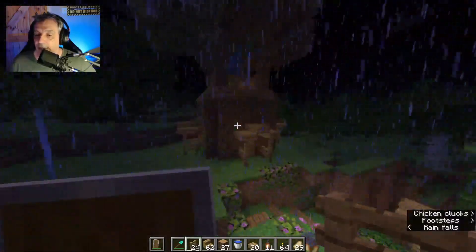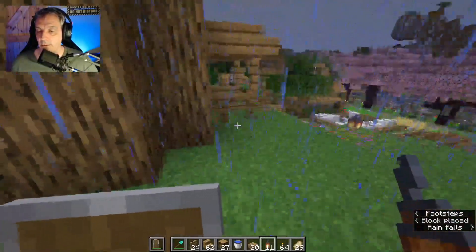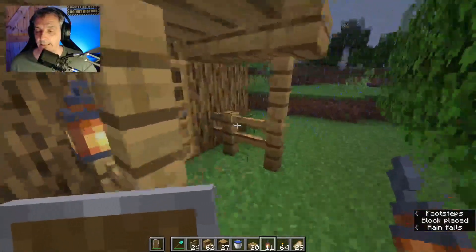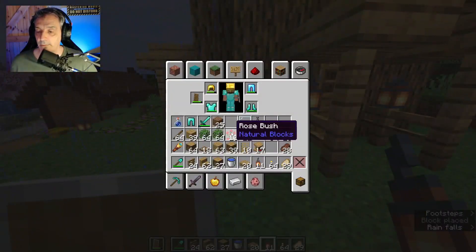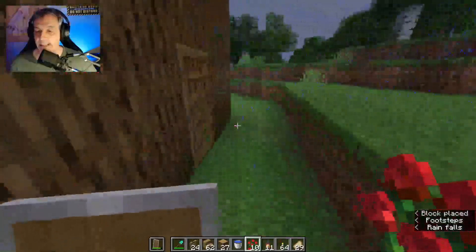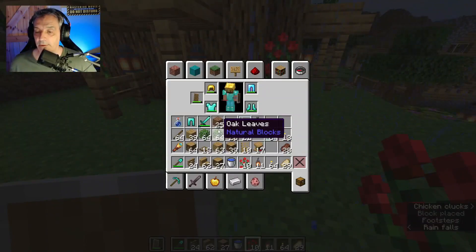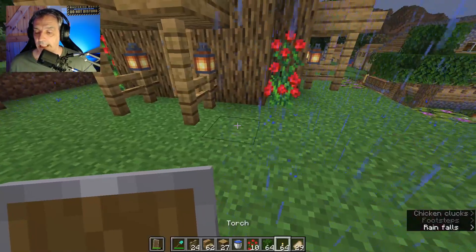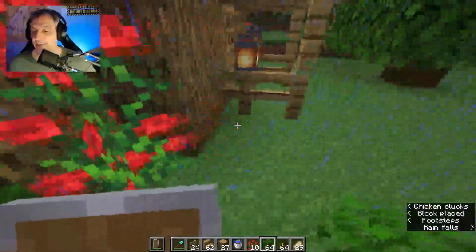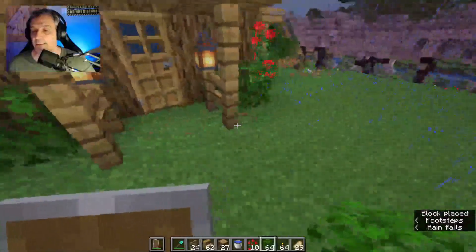The next thing is placing some lighting on all sides of the doors — three in this case, but you can have four if you want. Also place nicely in the corners and put some flowers there just to make it a bit nicer, maybe in every corner. You can change the color of the flowers, do whatever you want. In addition you can have some leaves around as well, because this is a tree at the end of the day and it's going to have lots of leaves and decorations.